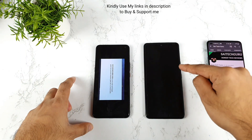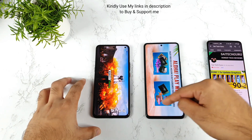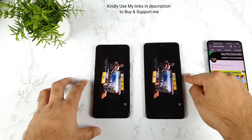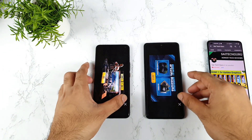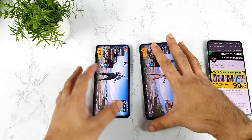Yes, the iQoo 7 logo came up first, as you can see. The iQoo 7 got the first logo and the login first as well. As you can see clearly, there's a difference of close to maybe one to two seconds. It's not a huge difference, but the clear winner is the iQoo 7 device in the first test.